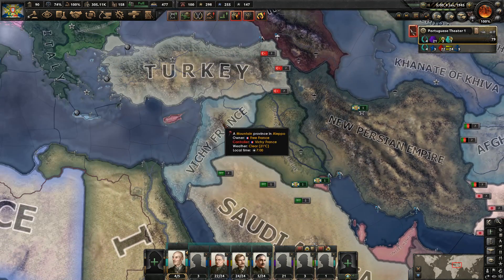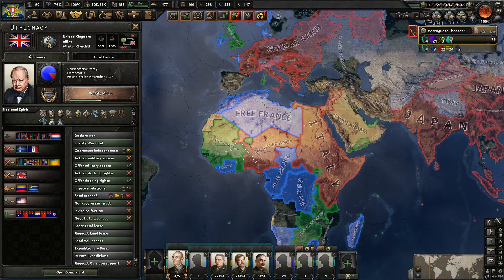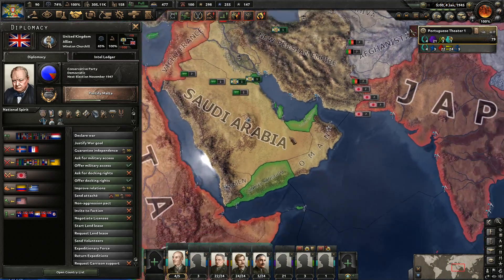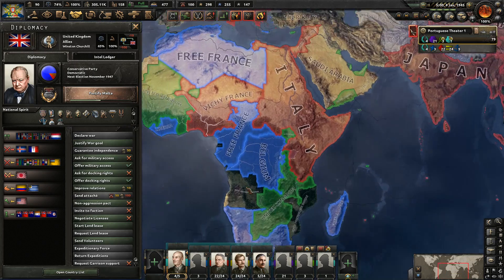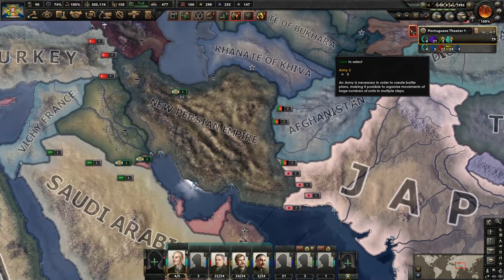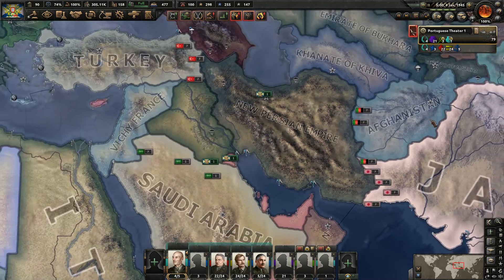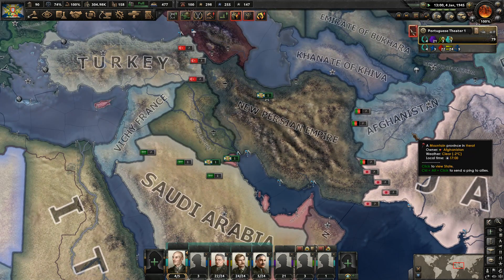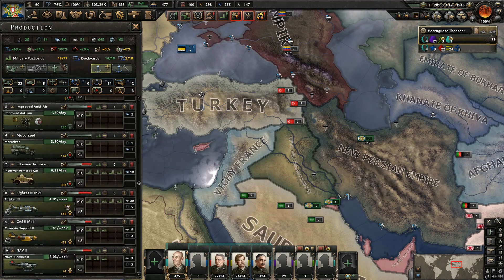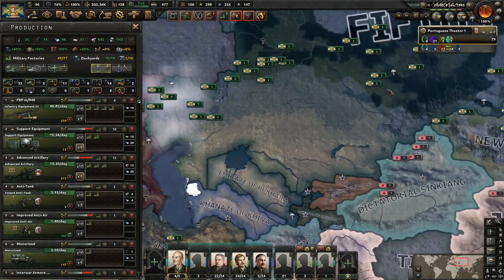That's already in Axis hands, they've already conquered that. So what do the allies still hold? Of course they have all the little patches of territory here, which we have some troops to take. We're going to want to take over the territory in Africa, and we would obviously want to send an invasion of Brazil. So we can bring all these guys back home. It's going to take some time for them to get to those ports. We also have all this equipment and stuff to deal with — look how many military factories we got guys.